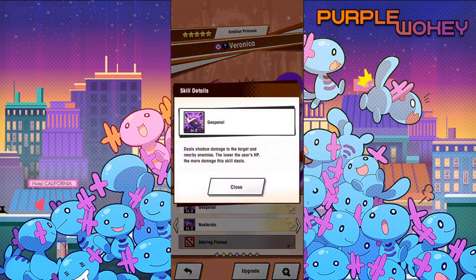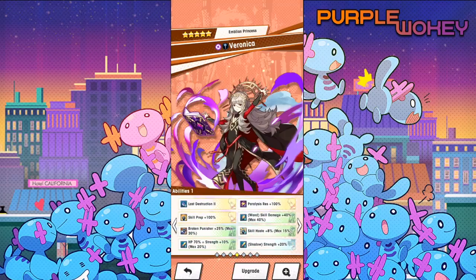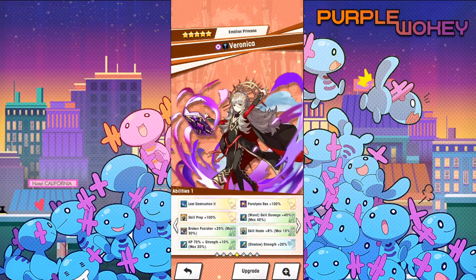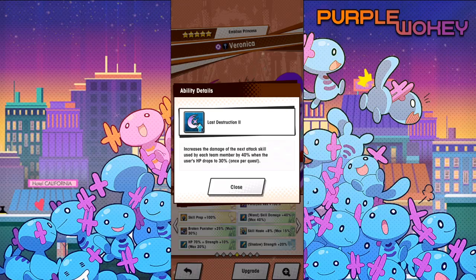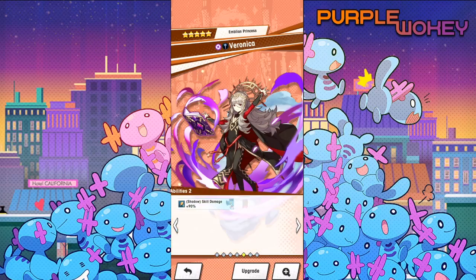We have Gaspence, which deals shadow damage to the target and nearby enemies. The lower the user's HP, the more damage this skill does. Nosferatu deals shadow damage to surrounding enemies and restores 5% of the damage inflicted as HP to the user. The recovery caps at 50% of maximum HP. Skill damage 50%. Shadow HP below 40% equals light resistance 10%. Last Destruction increases the damage of the next attack skill used by each team member by 40% when the user drops to 30%, once per quest. Paralyze resistance 100% up, skill prep 100% up — and that's basically what she's got.